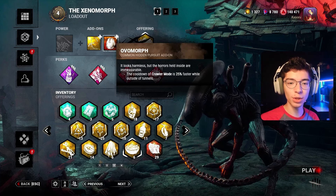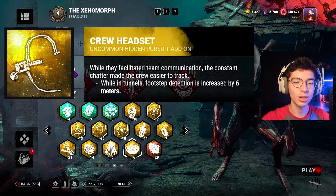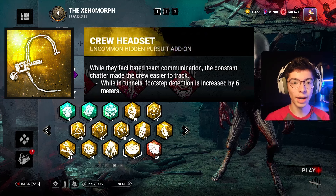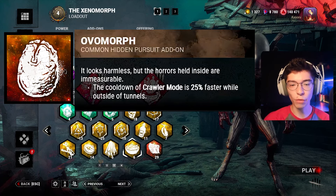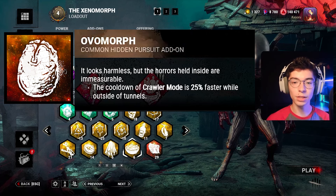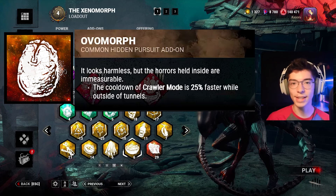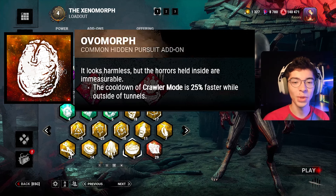For the add-ons, I'm using Crew Headset and Overmorph. Crew Headset lets you see footsteps of people running when you're in the tunnels, and it increases base detection by 6 meters — so you get information on where people are moving, and you can sometimes swing from one survivor you're chasing into another. Overmorph makes it so that if you're out of the tunnels or in chase and get hit by a flame turret, your Crawler Mode cooldown is reduced by 25%. That saves about 6-7 seconds in chase — it's one of the add-ons I'd use almost every single time I play Xenomorph.